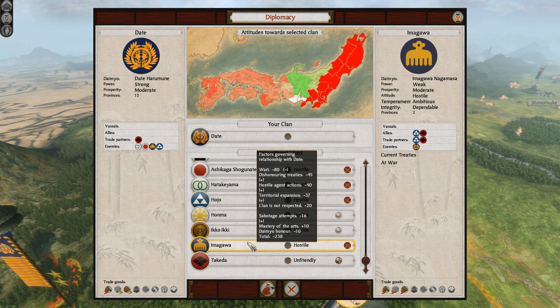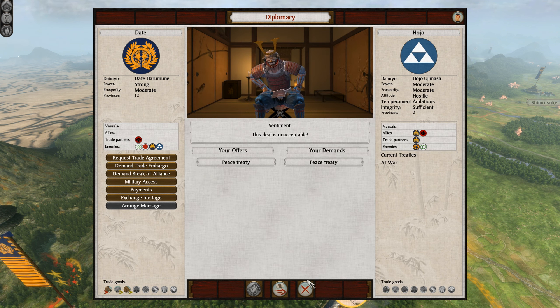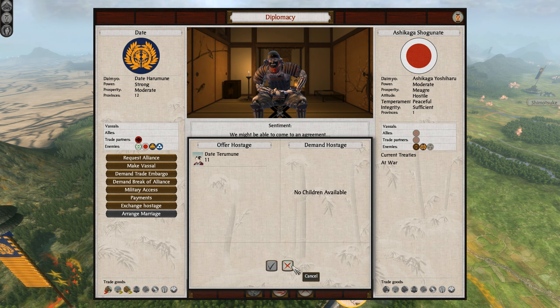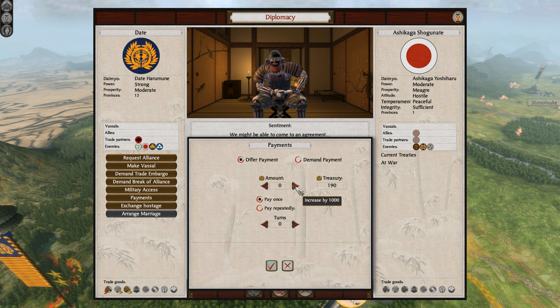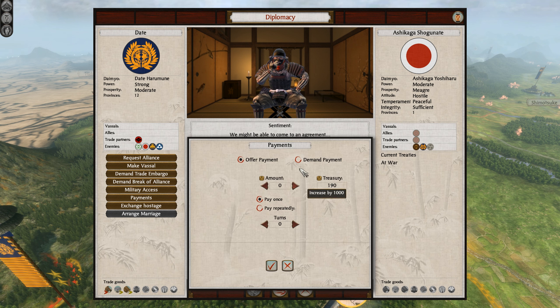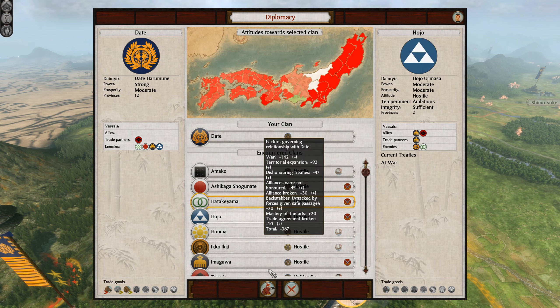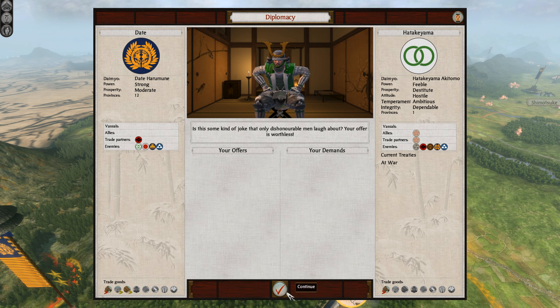I think we'll still stay at war with the Imugawa as they've only got two provinces. But does that change our relations with the Hojo, who recently declared war upon us? No. What about the Ashikaga Shogunate? They might be interested. Will they give me some money? Let's just try and do some negotiations. How about we go with 1,000 Koku? No. How about a straight peace? No. And the Hattakiyama? No.